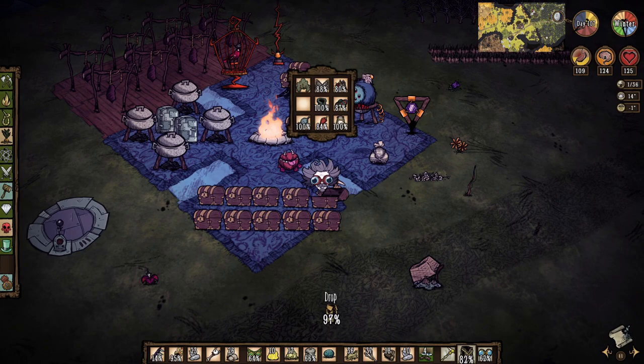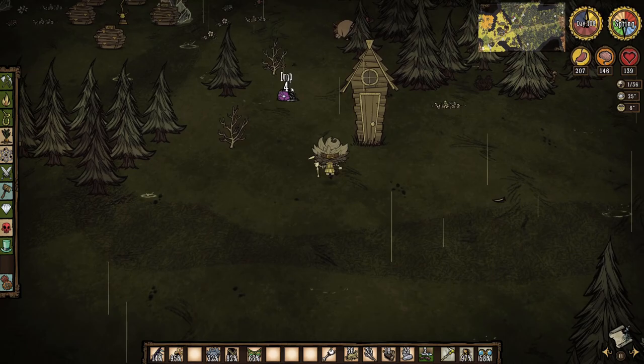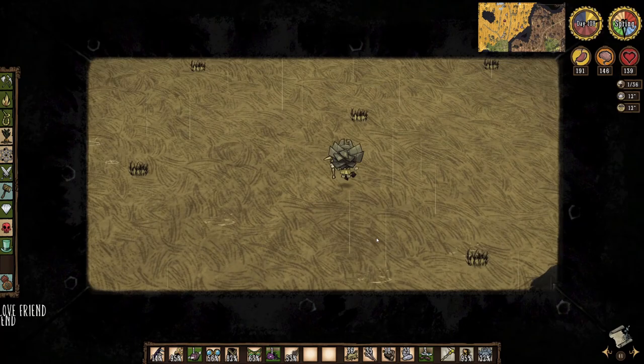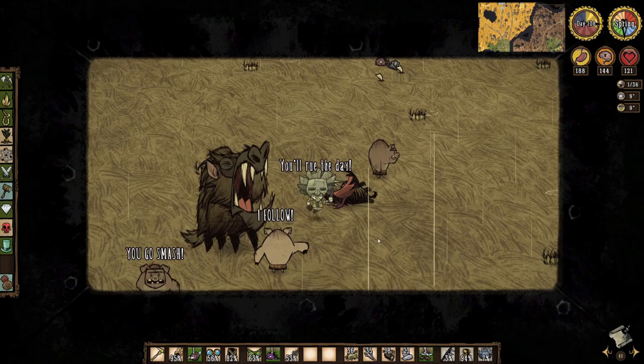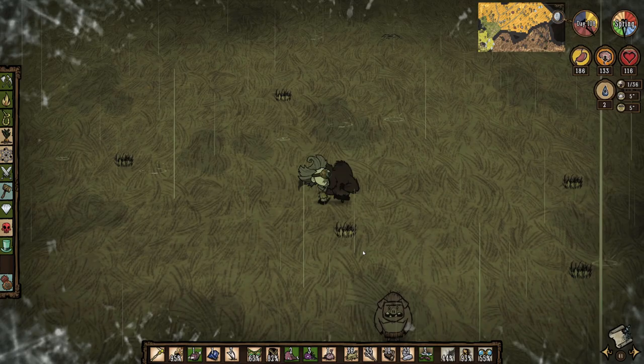I spend most of the night working in the kitchen, then just after morning arrives I head out to assemble my forces to take down the varg. I grab three pigs from the nearby forest and head down to the savannah, careful to lead my troops around my tooth traps. Soon the beast is found and I lead my warriors into glorious combat. Three hounds join the fight right away and aggro on Wagstaff while the pigs pummel the varg. My visor breaks so I switch to the log suit, but then one of the pigs lands the killing blow, slaying the beast. And yes, I then reward my troops with the monster meat — because I'm a bad person and I really just want more pigskin.